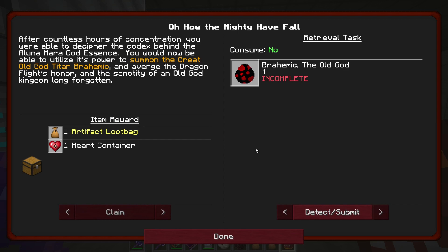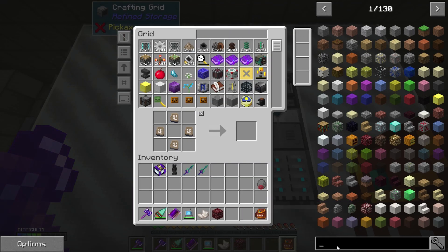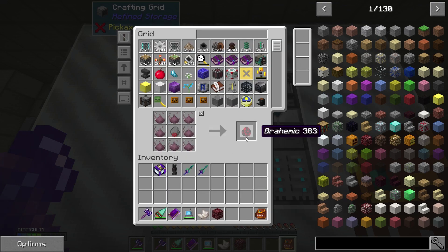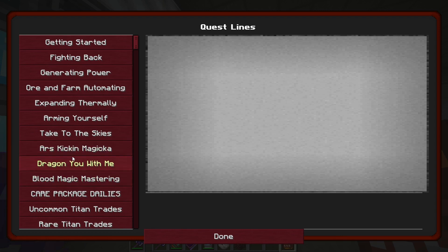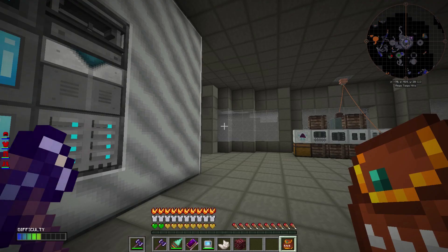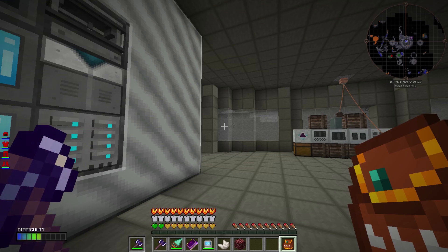And Brahimic the old god — now this quest for some people works, but for other people they have to actually edit the quest to make it work right. We're going to see if it works for me. Let's throw that in there, go to use — protheum dust — bam. I have no idea. Quest — it's not working. Okay. It gave us the wrong egg. It says Brahimic 383 — that is not what we need. We need Brahimic the old god. There's no way of getting it. The only way to do it is to edit the quest.